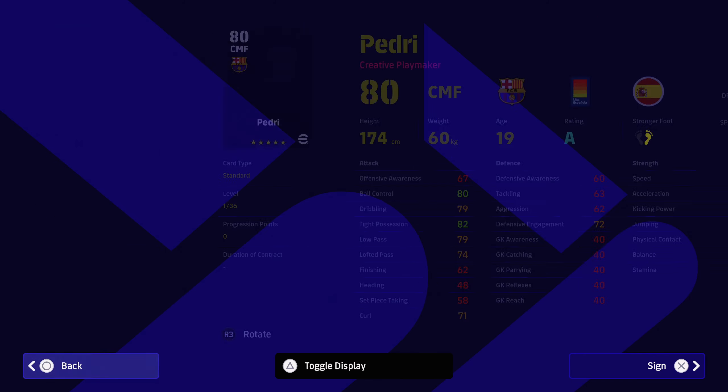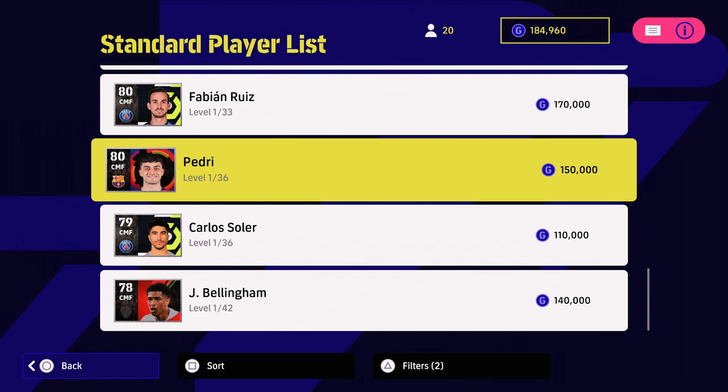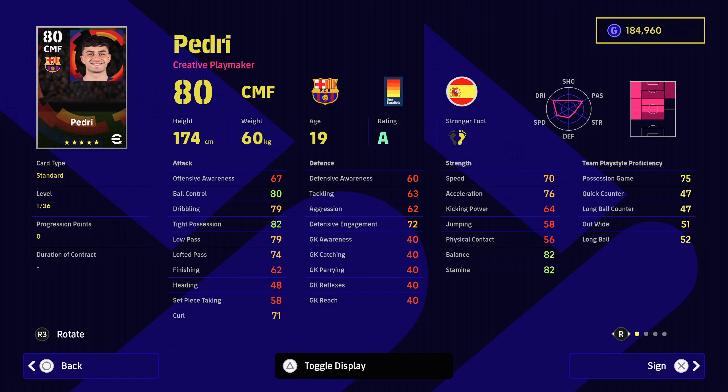Next up is Pedri from Barcelona at 150,000 GP. He's got 75 possession game, 76 acceleration, 70 for speed, 82 for balance, 82 for stamina, 72 for defensive engagement, ball control, dribbling, tight possession, low passing — all great stuff to have. 36 levels in terms of developing him. One touch passing, through passing, pinpoint crossing, outside curlers, double touch and Marseille turn. He's very, very good on the ball and he's got a form rating of A right now with unwavering form. Definitely a player highly recommended to have in your squad.